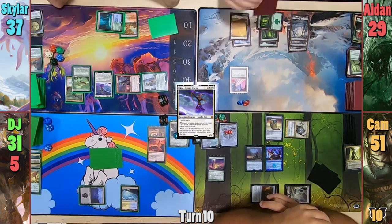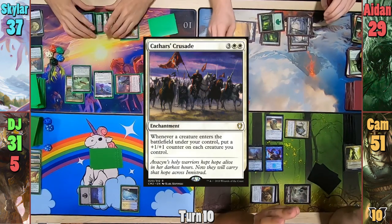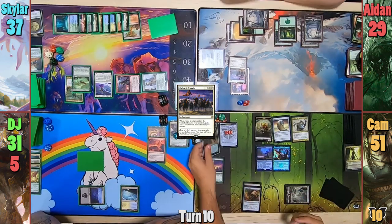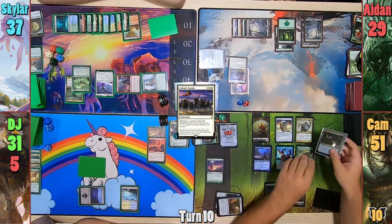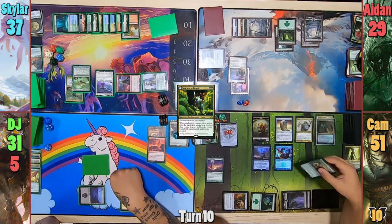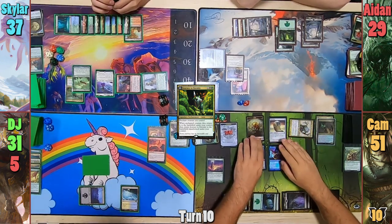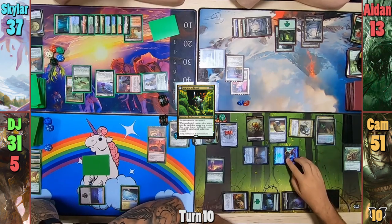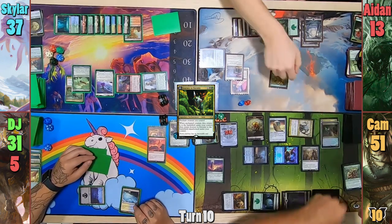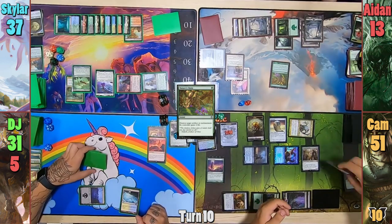Aiden loses the Mystic to the Shouldered trigger, plays another Plains, and casts Sol Ring, using it to help pay for Cathars' Crusade before passing to Cam. Cam gains his Germ Eldrazi, brings back his Sakura-Tribe Elder, recasts Marin, and puts Journey into Eternity on her. He sacrifices the Elder going to find another basic, then heads to combat. He swings everything at Aiden for 16. At end of turn, Cam brings back the Noxious Gearhulk targeting Marin. Responding, Aiden uses Nature's Claim to blow up the Journey, and Marin gets destroyed — Cam decides to send her to the Command Zone.